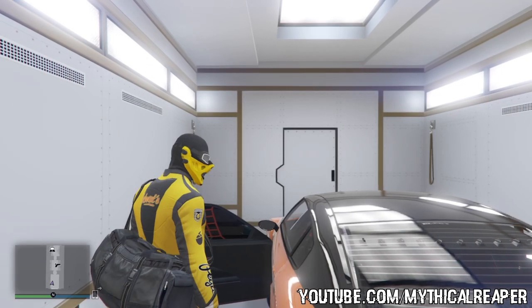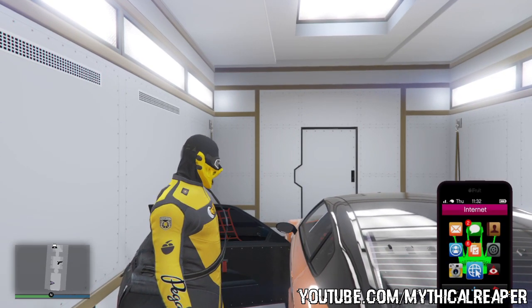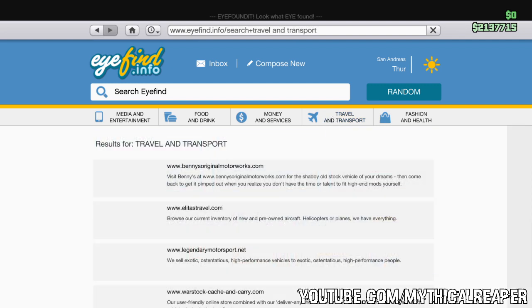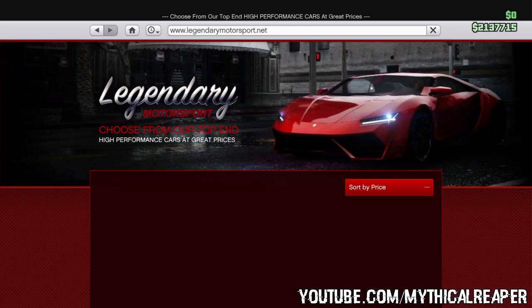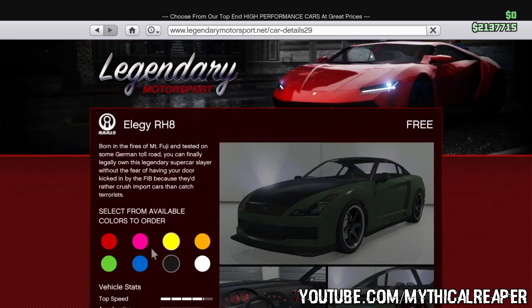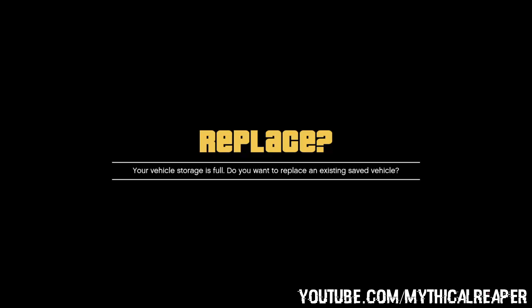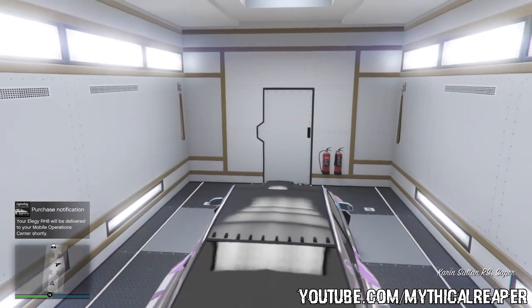Accept the personal vehicle storage full alert and you will spawn inside with a Sultan RS and an Elegy RH8. This particular Sultan RS is the duplicate; the original is in the garage in the same slot as the Elegy we pulled out earlier. Now pull up your phone, go to the internet, go into Legendary Motorsports, and order an Elegy. You have to replace the Elegy that is in the MOC right now, and once you replace it, it will disappear.